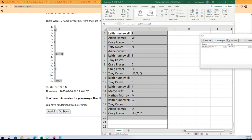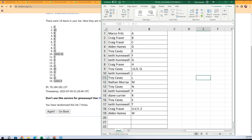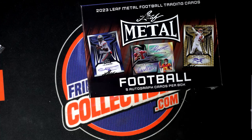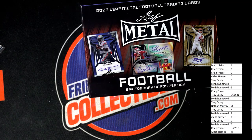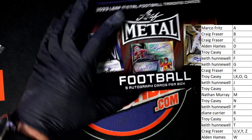I'm going to put this in alphabetical order by the letter. There's certainly a possibility for any trades. Sounds like Marco wants to work a trade if he can with Craig — that's what it looks like.